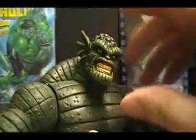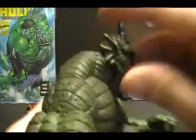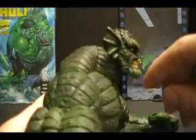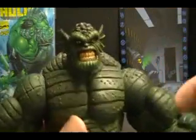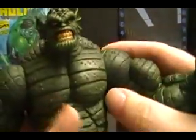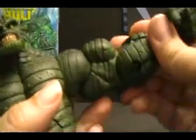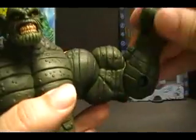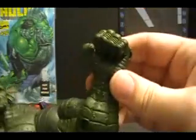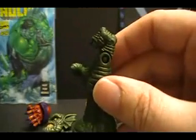The head articulation goes side to side as well as forward and down. On the shoulder there's nice clicking — comes out to the side, twist at the bicep, single joint at the elbow, hinge at the wrist, and on the fingers, so you get kind of a fist or slightly open-handed position.